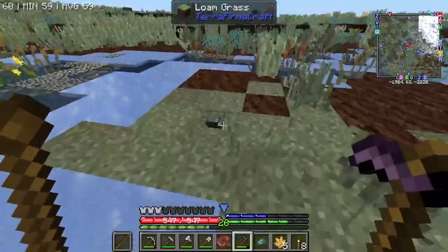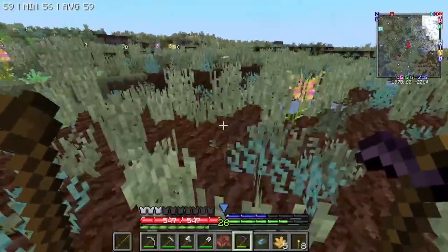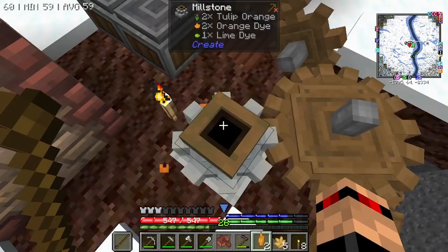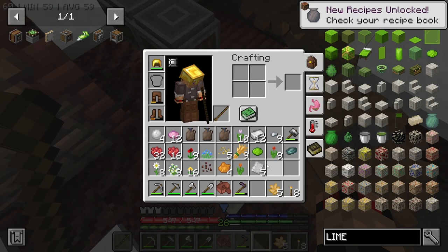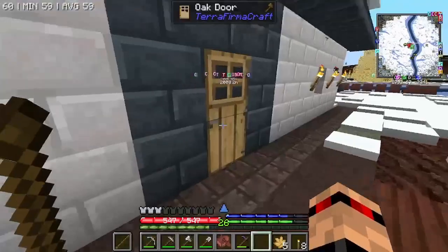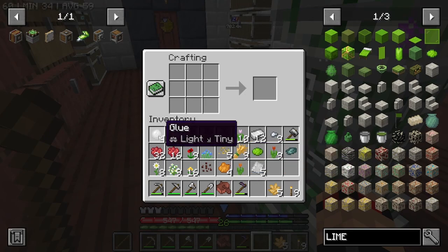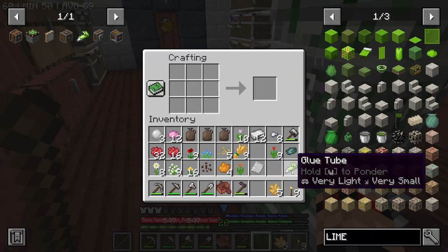I didn't expect this is what I'd be doing today. I found a bunch, so I'm going to start with the orange because orange is my favourite colour — and I just know it's going to give us lime dye straight away. And that was definitely not planned. I was just super lucky! Now we've got the lime dye.